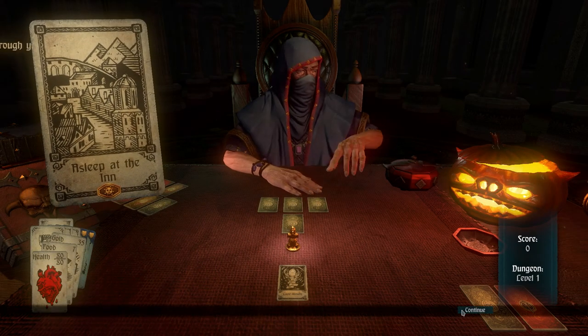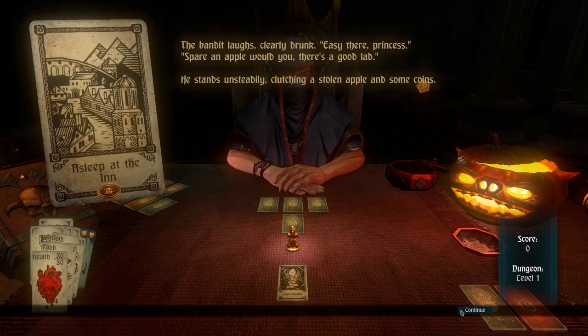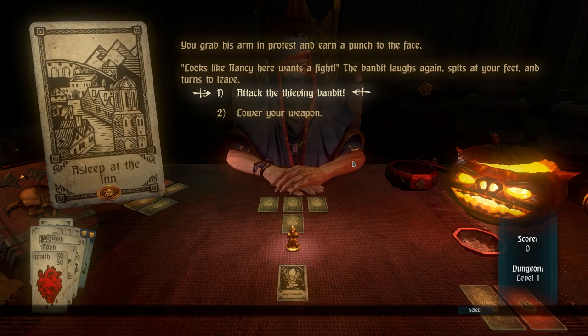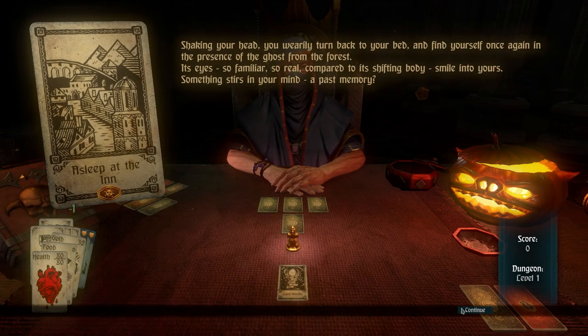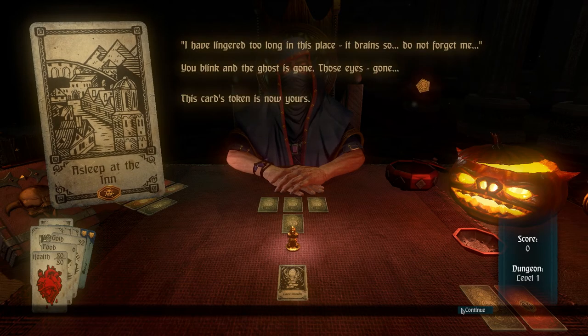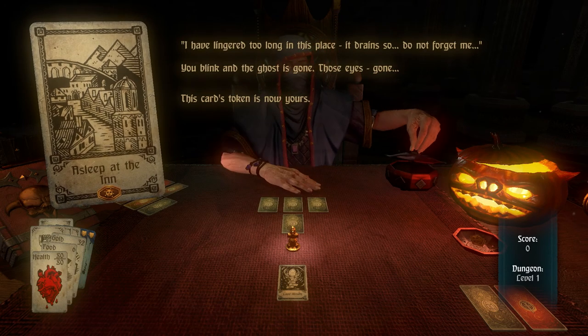An NPC asks what sort of scoundrel would go through a sleeping man's belongings. As much as I'd like to attack, this is the continuation of the ghost encounter, and lowering our weapon will get us the 'I am sorry' response. The token is ours — let's see what we do with our newfound abilities.